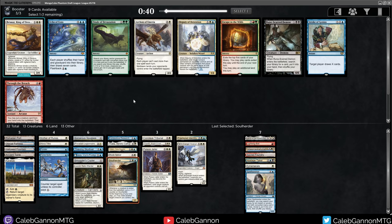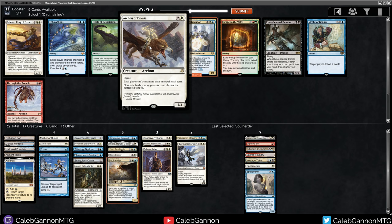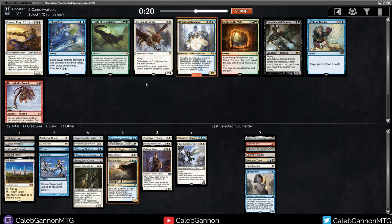Deputy of Detention - a lot of good cards here. Deputy eating their stuff seems like a really good tempo play. There's going to be one pick left - it'll be Rune-Scarred Demon maybe. This is a rough pack to not get any wheels from, because all of these would be nice - especially Archon of Emeria. Maybe I just want Archon - it's a 2/3 flyer that stops them from doing a bunch of stuff. But it makes my Mana Tithe and Force Spike worse. I'm going to take Deputy.